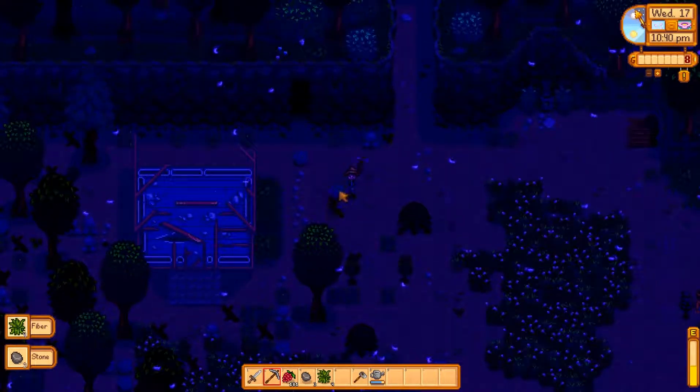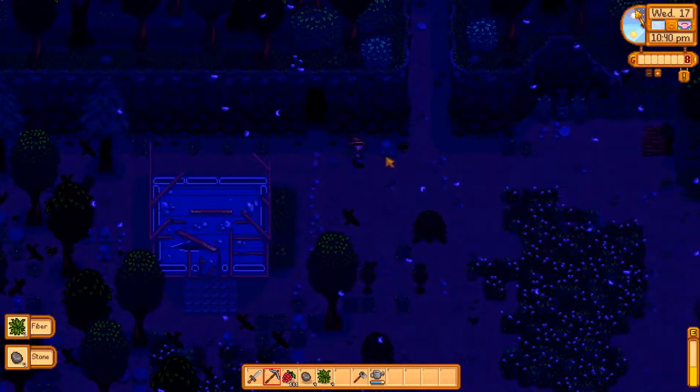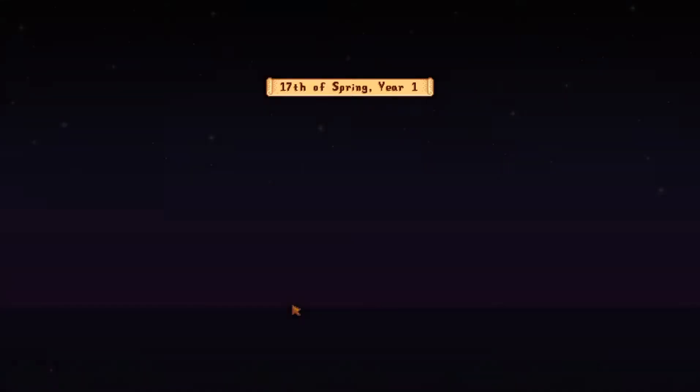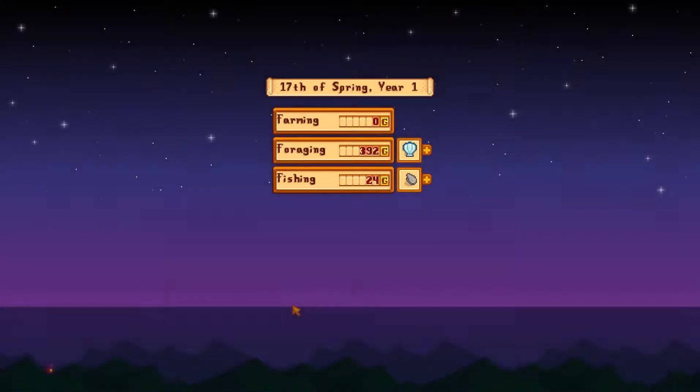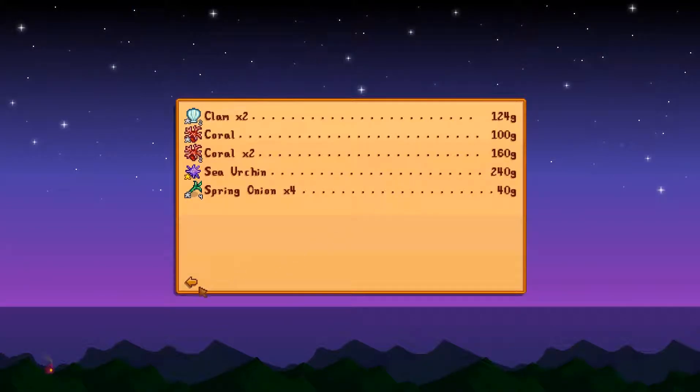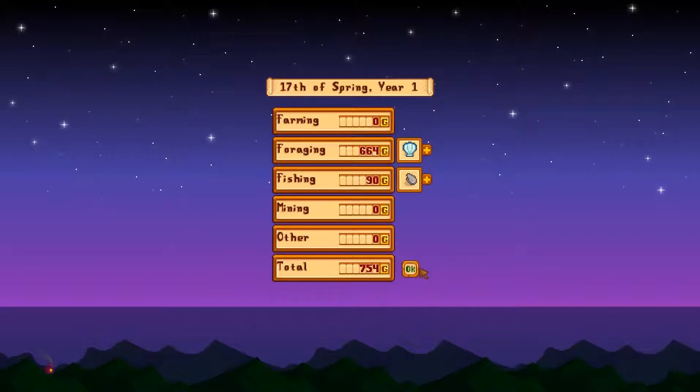I haven't really done rocks — I've done wood clearance, but no rocks really. Back to the cat. Meow. And in the night. How much did I earn? Foraging — not bad actually. 664 gold. Nothing particularly special. The coral and sea urchin is very, very nice.